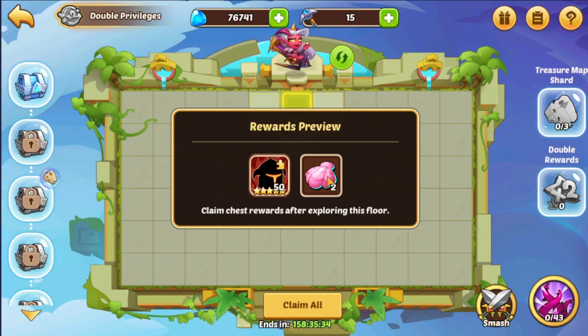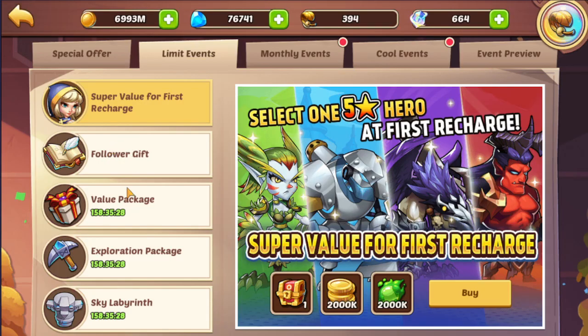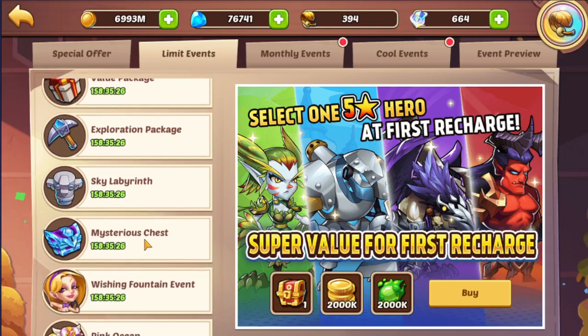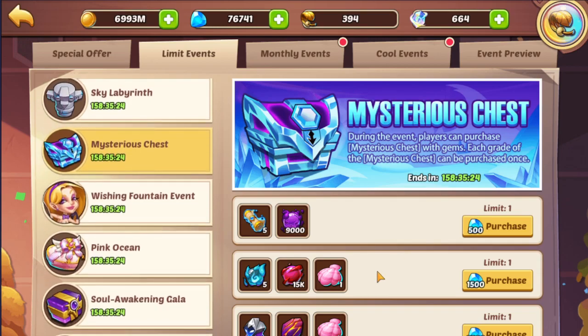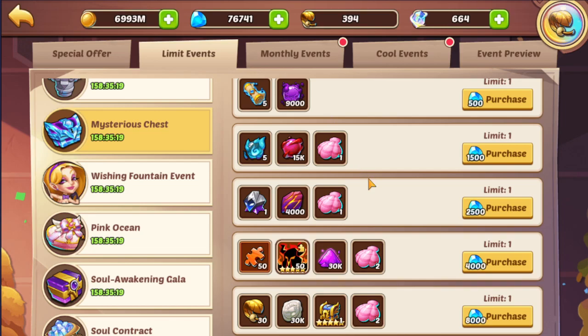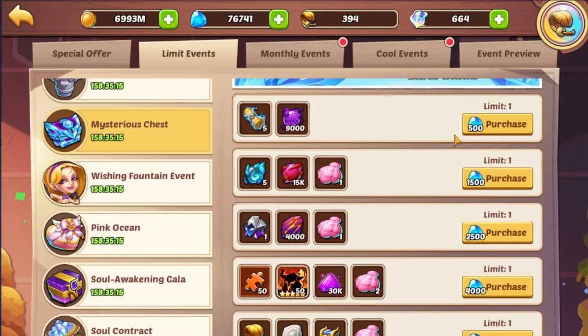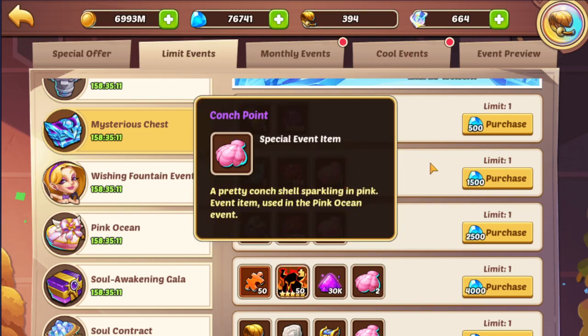On the way you'll also be getting 2 conch points per level. So with 6 levels you'll be getting 12 of them. Keep that in mind, that is what we are going to be focusing on in this event. Here in the mysterious chest it's the same chest as always, so right now I'm only going to be getting the Prophet Orb and Scrolls maybe. That will give me one more conch point, so I'll be up to 13 conch points after this.